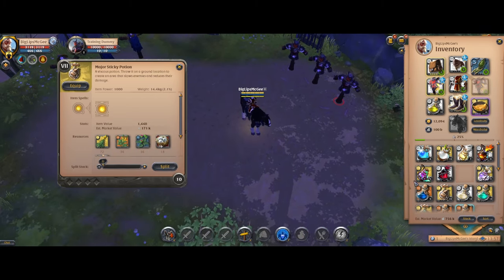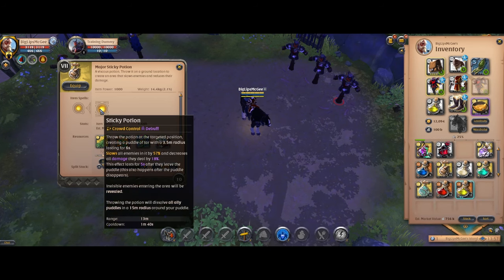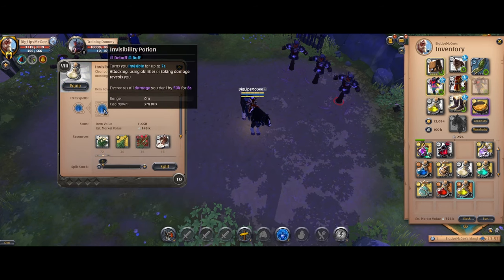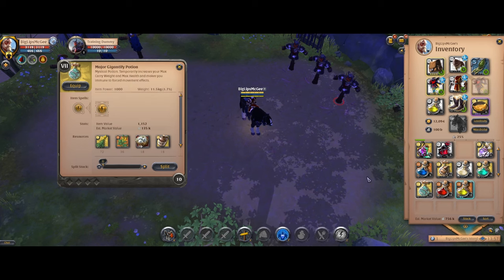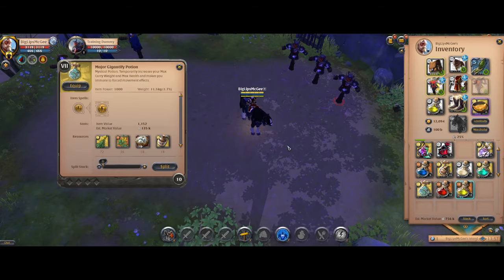In terms of potions that were unchanged or just had their values tweaked, we have the sticky potion — still slows, reduces damage, and reveals. Invisibility potion just makes you invisible. Resistance potion just increases resistances and crowd control resistances. And Gigantify is still just max load, max health, and immune to forced movement effects.